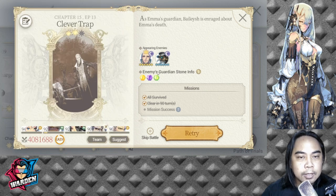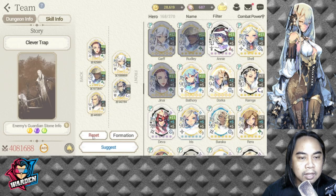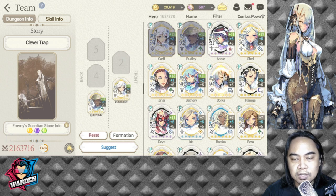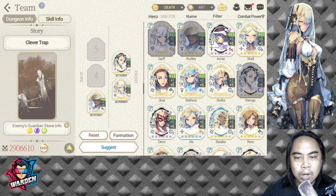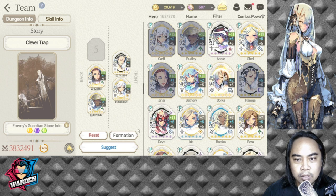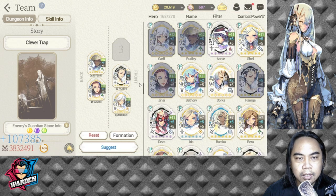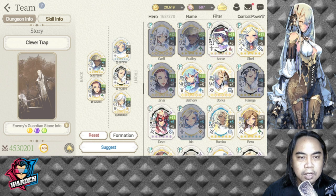Bailish's S1 has Nullify Heal, so your units must be tough and hard-hitting to survive. His S2 afflicts Taunt, which means Machine Guardian Stones are needed. Here's the team I brought for this run: Iris for burst, Rudly, Ramji, Garf, and Janai at the back.